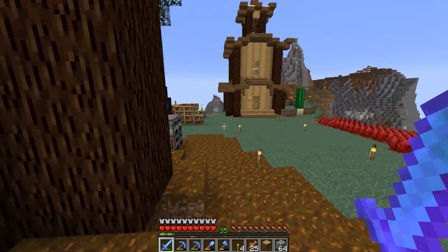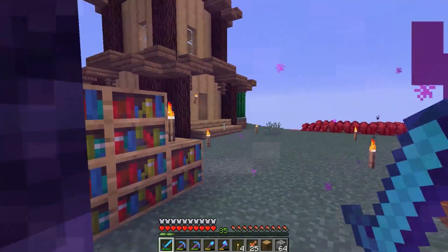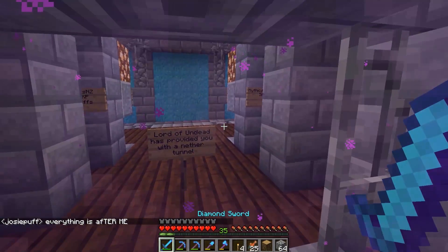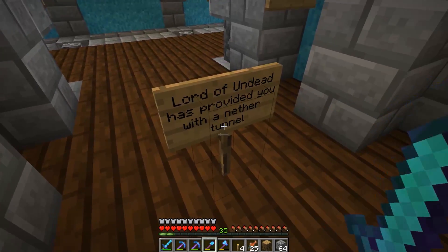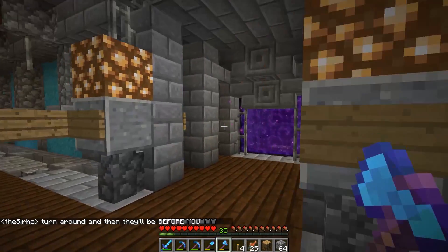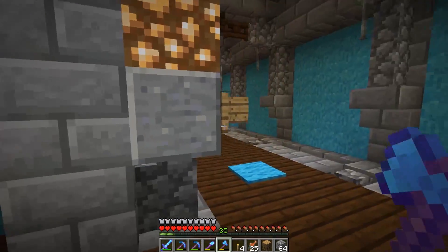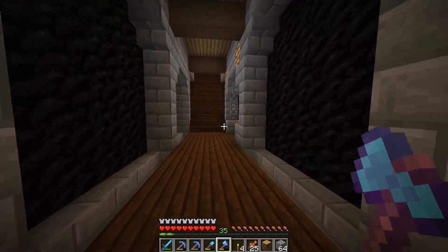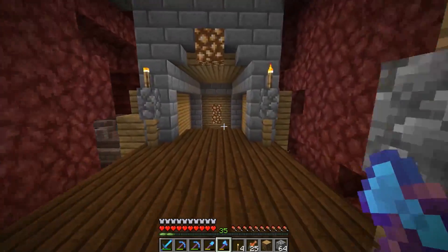What I want to do in today's episode is jump into the Nether, head to Sea Haven, and see what we can find over there. There's a sign: 'Lord of Undead has provided you with another tunnel.' I think that's Zloy. We got nice signs: Mythical Sausage and spawn that way, Schnicks, Zloy, and Pixlriffs are this way.